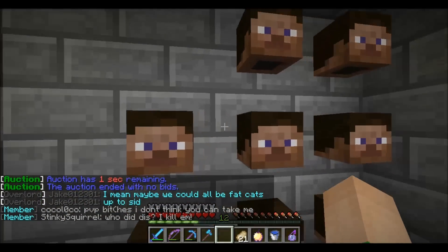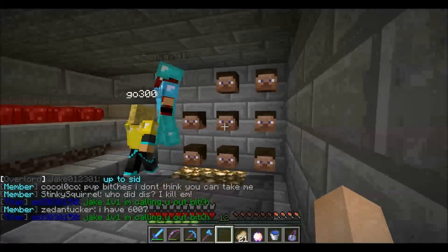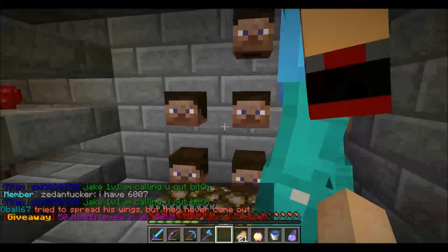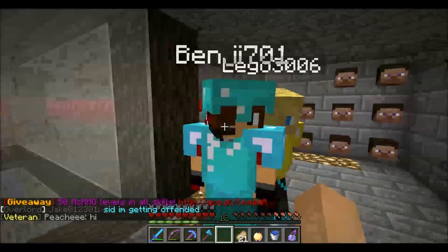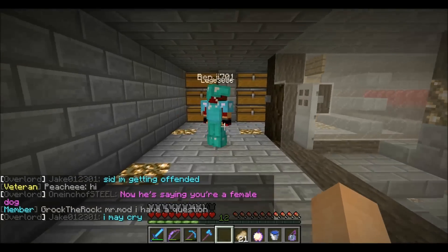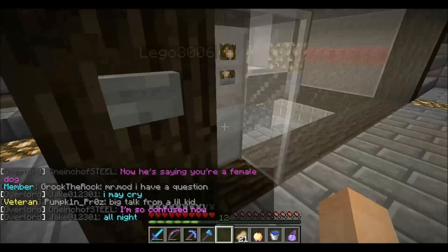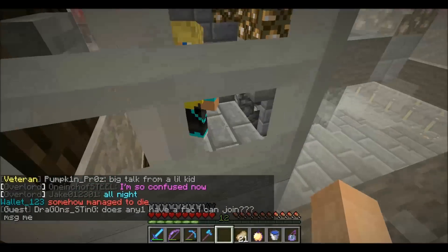I'm seeing Steve heads — are you guys seeing Steve heads? My game is glitched, showing just brown and hollow on one side. Your head looks like that to me too, Benji. It's probably a 1.8 thing — I've been having that a lot. I've got my rainbow afro going on. Anyway, this is Disaster's room — you'd need a creeper egg just to get in here.